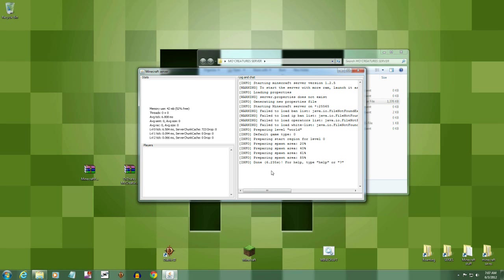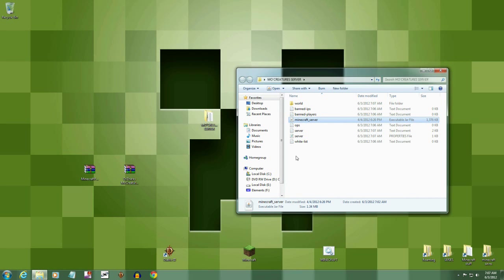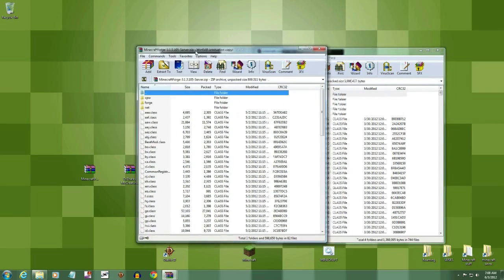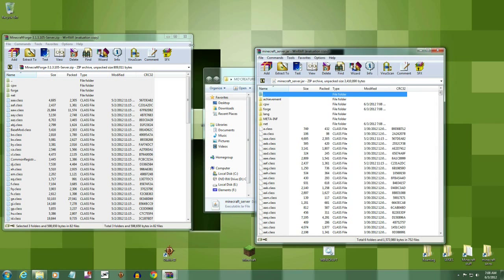After the rendering stops and it finishes building the world, come down here and type 'stop' to stop the server. It will stop and save whatever it rendered. Now you'll see all these files have appeared in your folder. Come to your Minecraft server jar, right-click it, and open it with WinRAR or 7-Zip. Then open your Minecraft Forge server, select all, and drag it into the class files of the server.